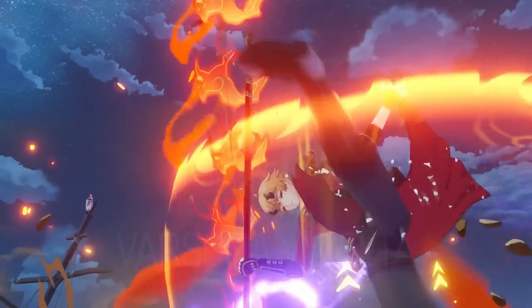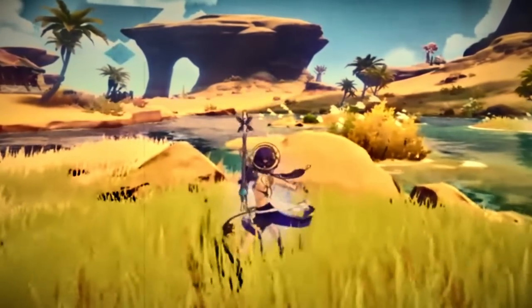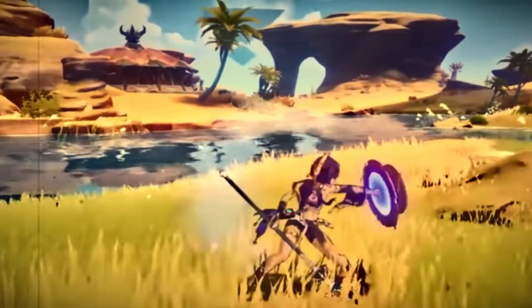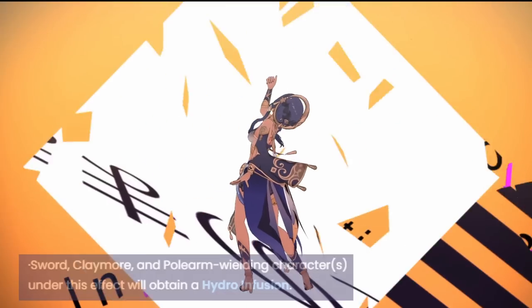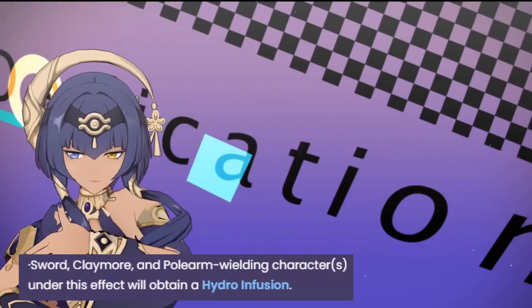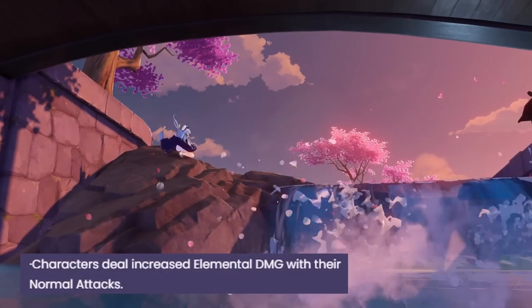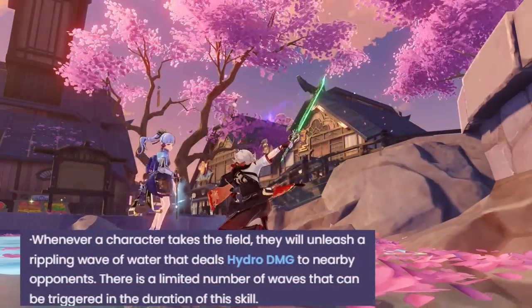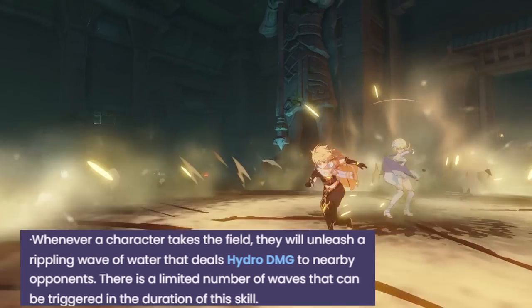Next up, the core of Candice's kit: her elemental burst, Wagtail's Tide. When cast, Candice raises her polearm, dealing AOE Hydro damage, and granting the active character a 9-second buff with a 15-second cooldown. The buff gives 3 separate abilities. First, characters affected by this buff will deal infused Hydro damage with their normal attacks. Secondly, elemental damage is increased by 20% as long as it comes from a normal attack. And lastly, whenever a character takes the field, a rippling wave of water that scales off of HP will be unleashed onto nearby enemies.